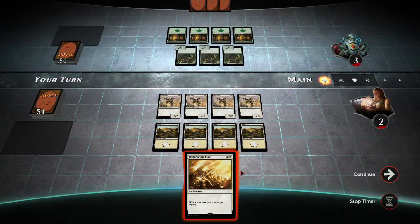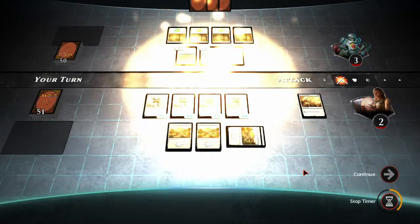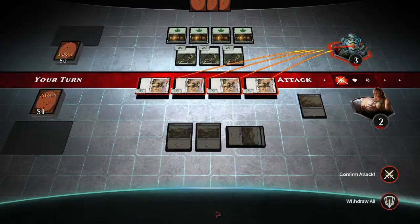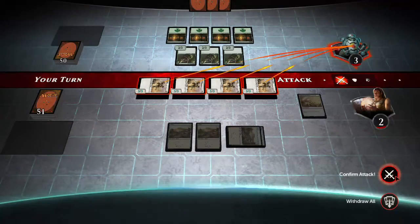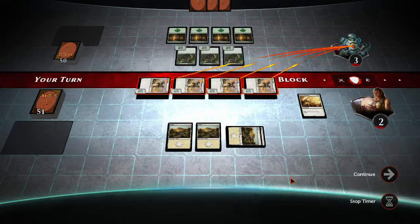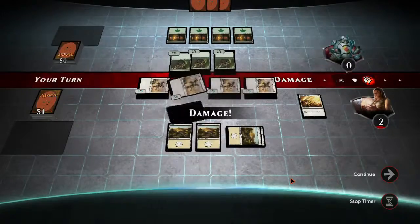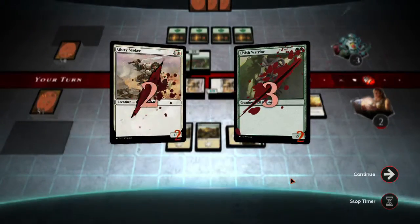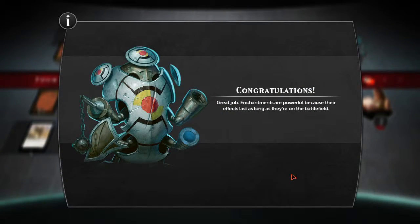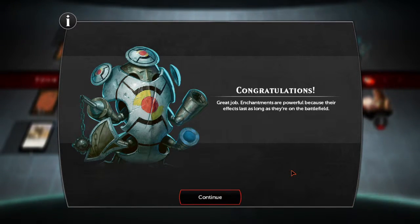So I have a lot of 2-2s. Play this enchantment and they all become 3-3s. Attack phase — attack with all. Boom, confirm attack. They get blocked — all good, I'm still gonna win. Boom, you're dead. Boom, you're dead. And dead. Great job. Enchantments are powerful because their effects last as long as they're on the battlefield. Sweet.